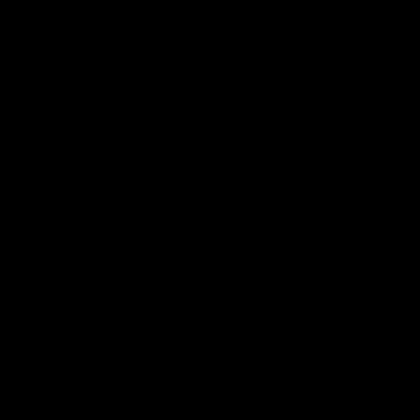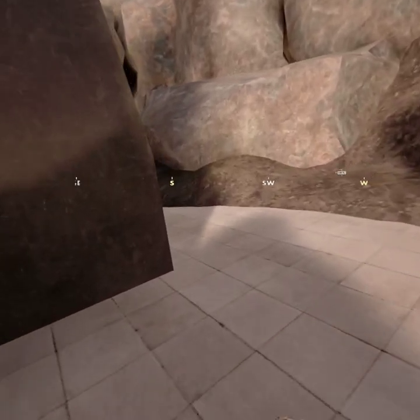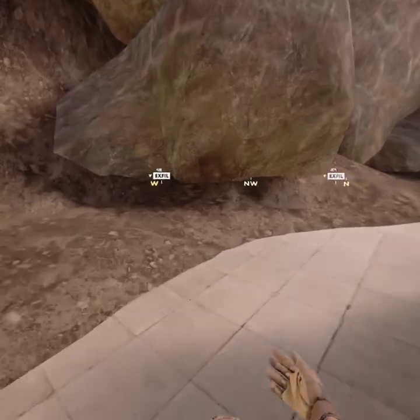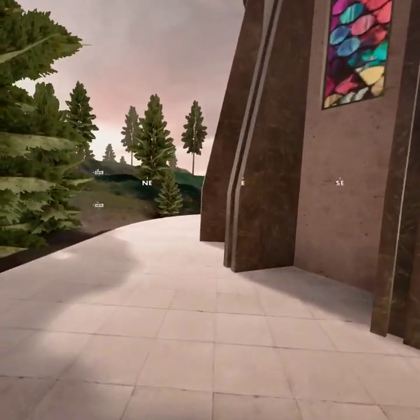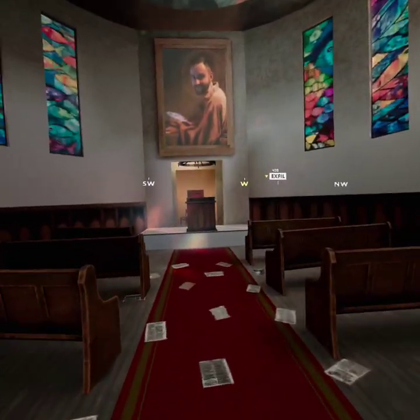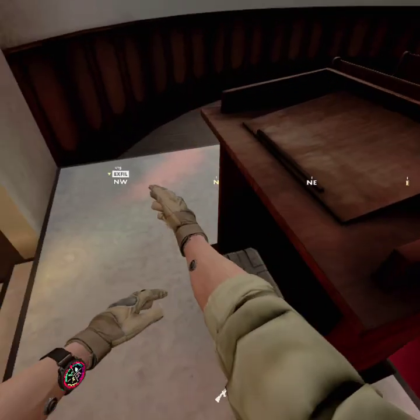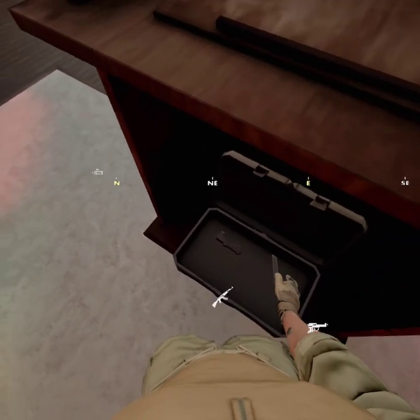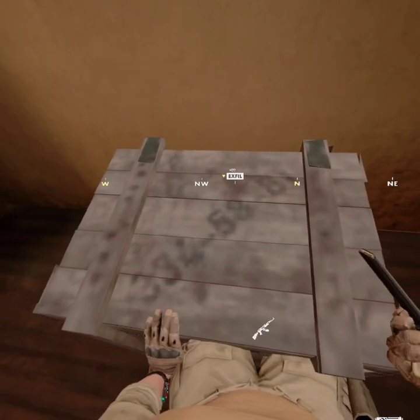I always check the back door first because if it's not locked, that means somebody's definitely been here. It is locked, so that's the first good sign. Most people don't unlock it - there's kind of a point to that. If it is unlocked, you know somebody's definitely been in there. All crates are full - there's a mag. Let's see what we get.